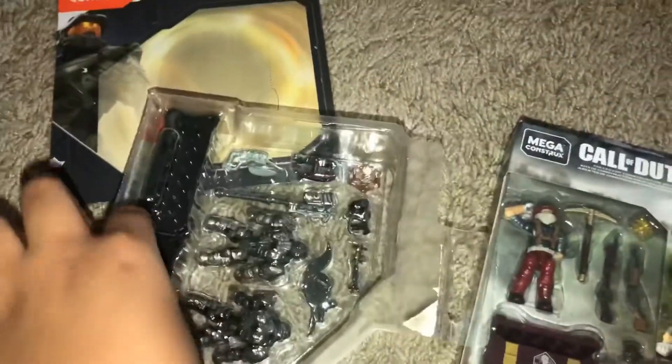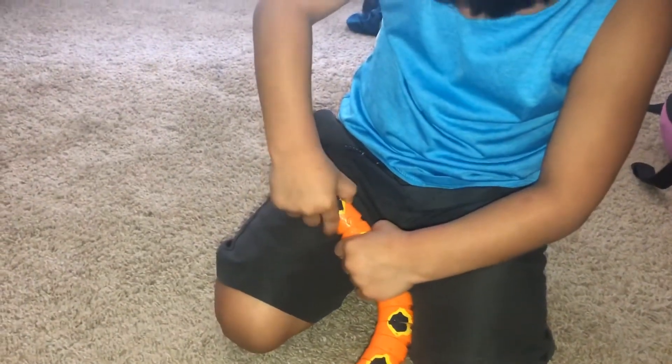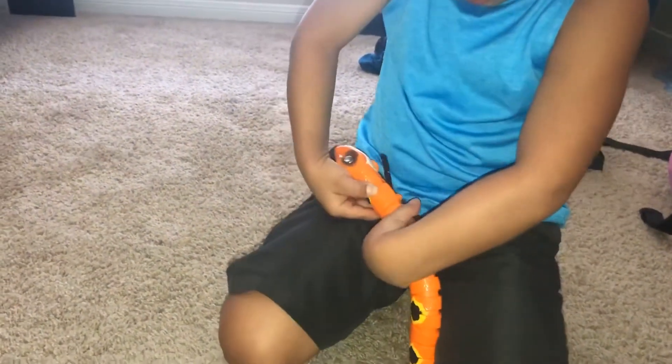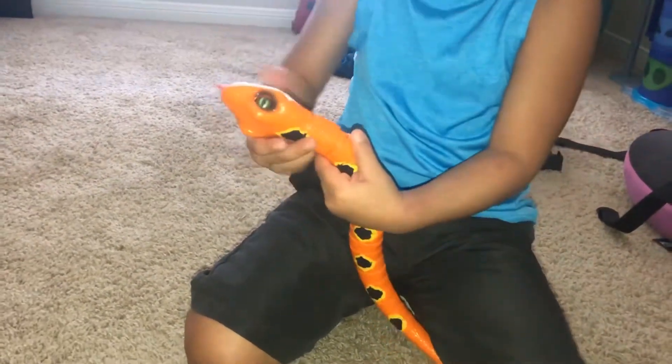Okay, my brother wants to show y'all something so we can get it out of the way. Come on, bring it, Theole. So his head fell off when Theoleysha tried to do it. It's a Zuru snake. It's robotic.